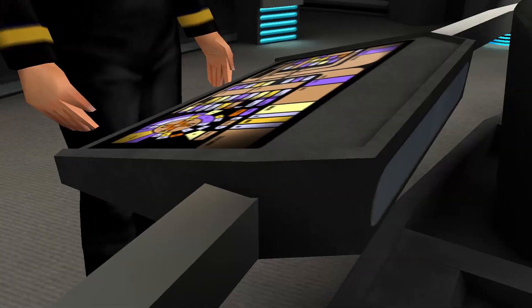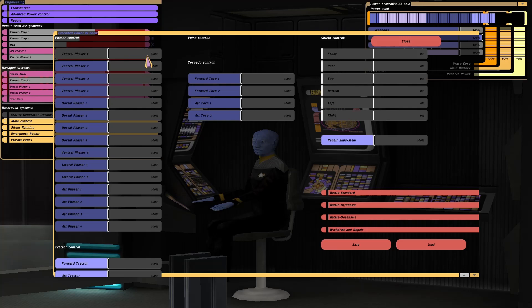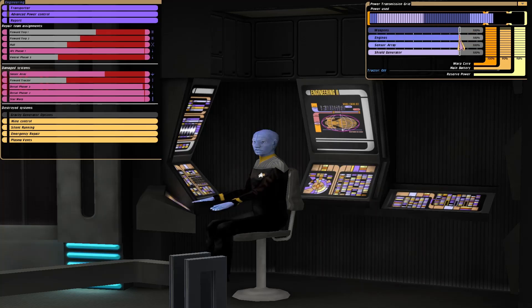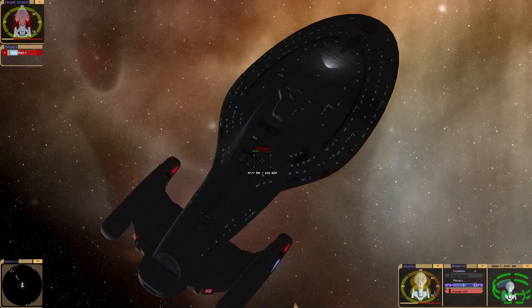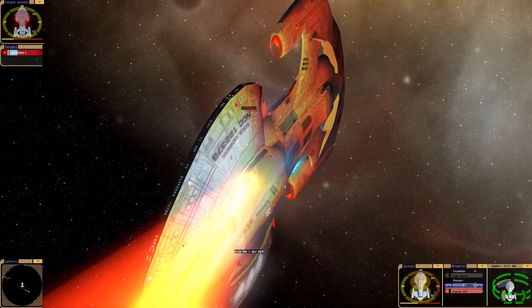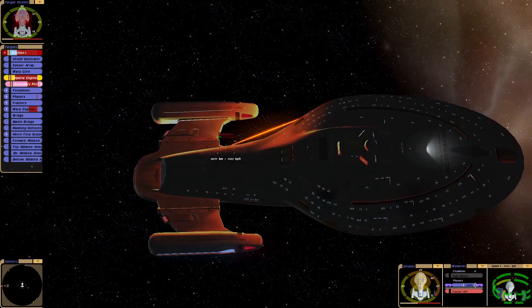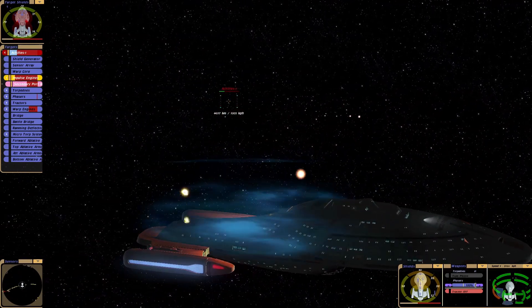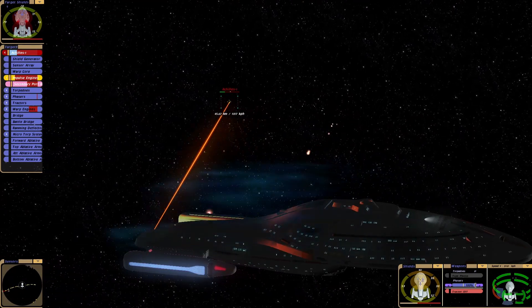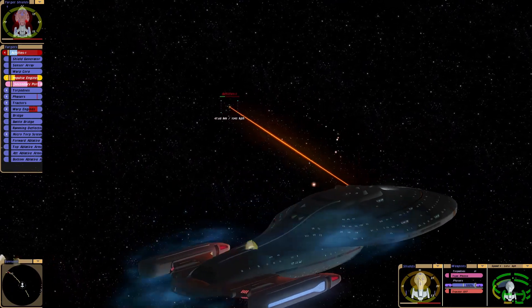Oh, that stopped it. Weird. Forward torpedoes are damaged. Voyager takes quite a long time to repair, annoyingly. Let's try doing it this way. Engineering teams are on their way. It's moving again — no way. The backup impulse drives are being repaired. Wow. Talk about survivability! We've got one working. Hopefully that'll be enough.